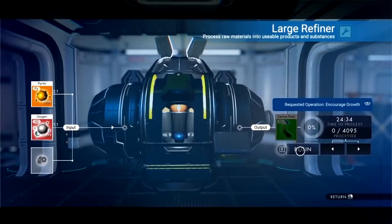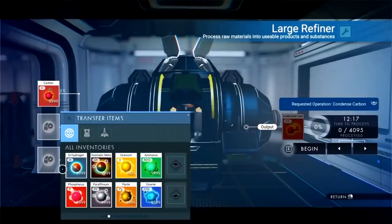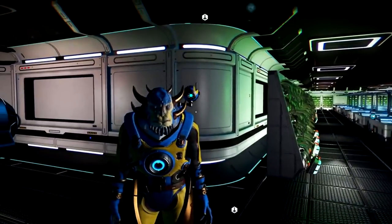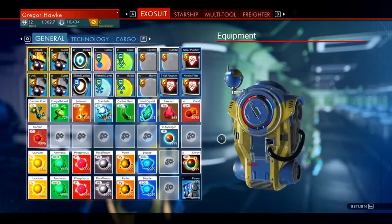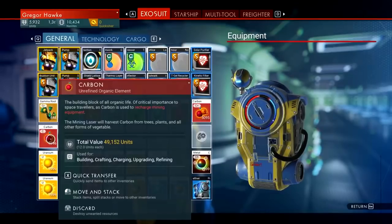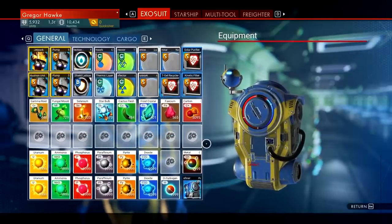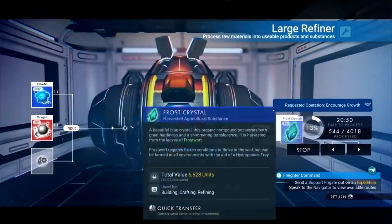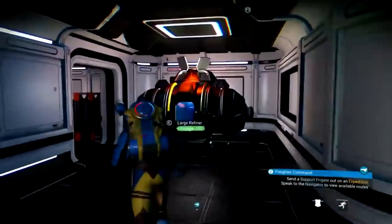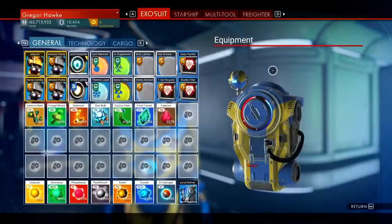All the minerals you're going to need, with the exception of carbon and condensed carbon, can be purchased from the space station or the little ship guys on the space station. Up until I got my standing planters set into place, my main source of carbon was just turning oxygen into carbon in refineries. These refineries are doing their job really well — I think I have a pretty good stash going of all these elements and I can start planting my farms anytime I want to.